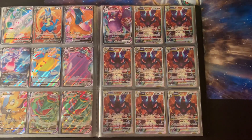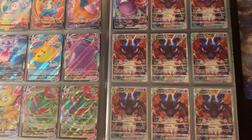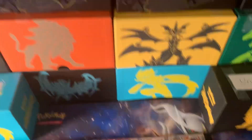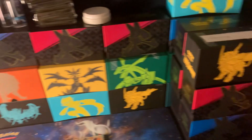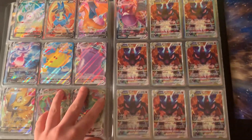I have eight Lucario V-MAX cards — all the same art because they're all promos from the Crown Zenith Elite Trainer Boxes. Speaking of which, I can show my stack of Elite Trainer Boxes: one, two, three, four, five, six, seven, eight — eight boxes total, all the trainer boxes I've ever opened. Because I have so many Lucario V-MAX, I'm thinking I should sell some or give a couple to friends.